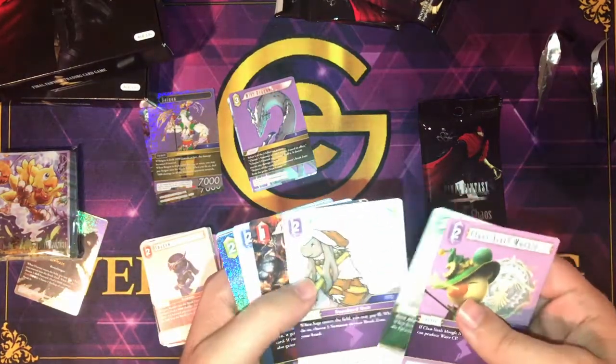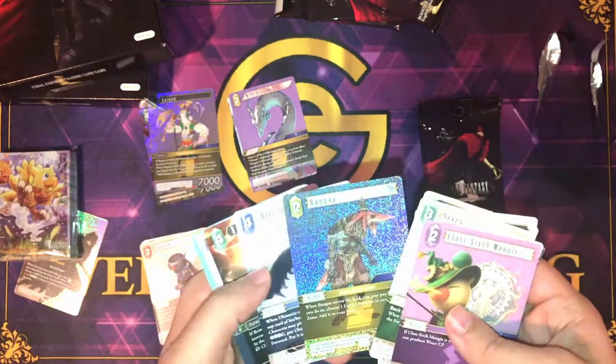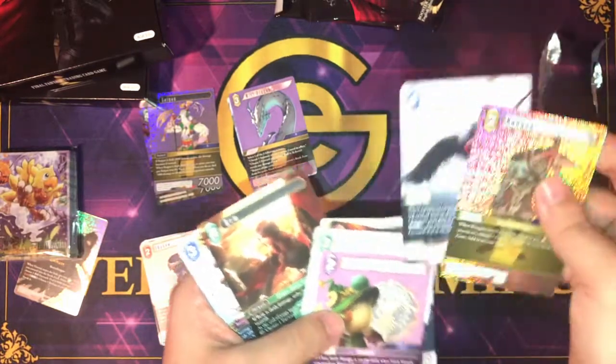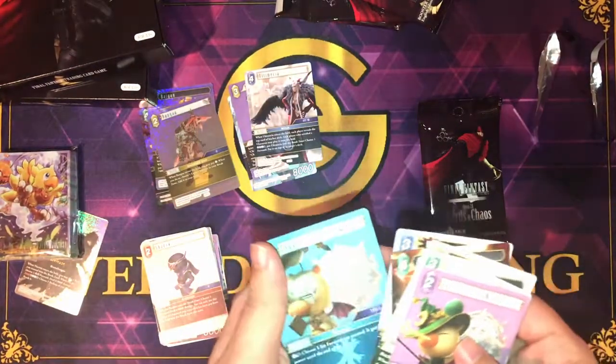Next pack: Class six, Moogle, Seven, Sage, Belias, Gao, Banga, and Ultimecia. Then: Rem, Marlboro, Class eleven.